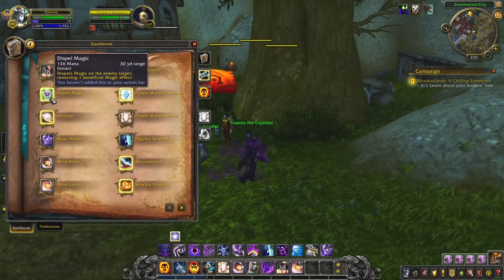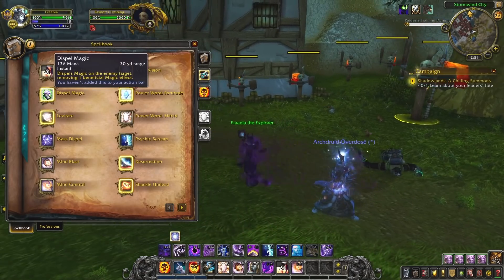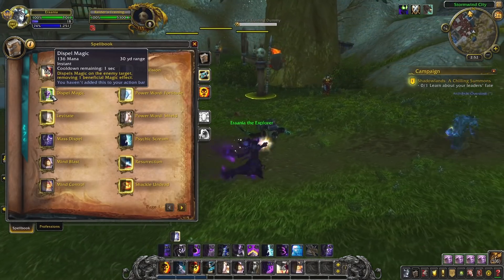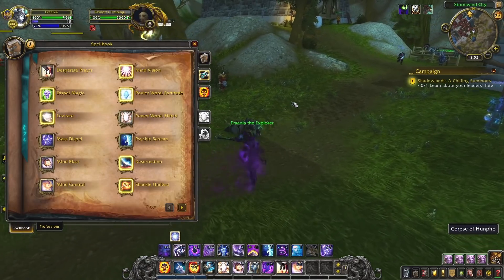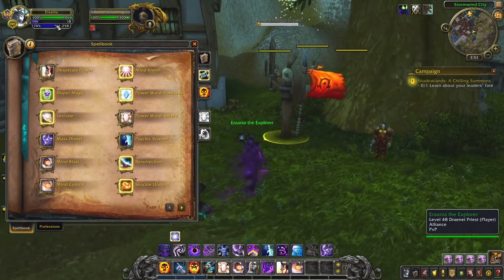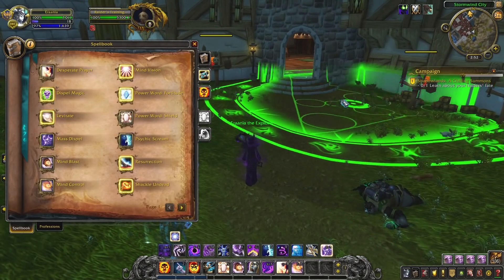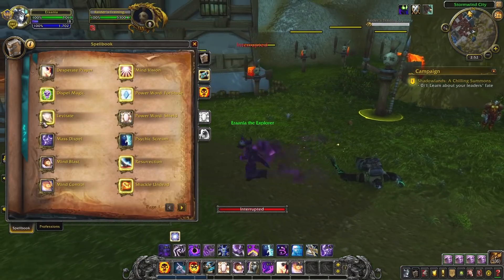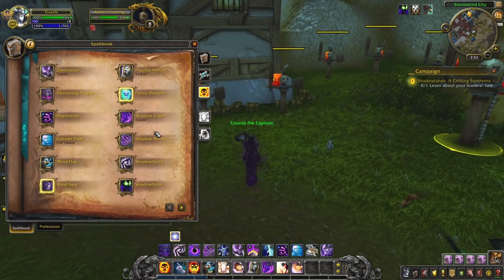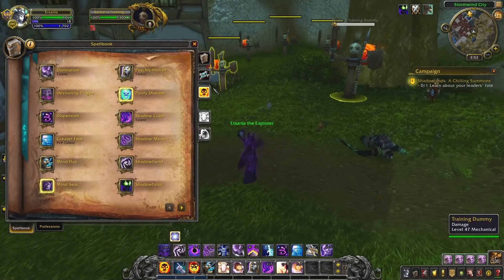They also have a Purge, so they can purge your healer or purge dots off themselves, and that costs them mana — roughly about 9% mana. You get about 9 or 10 dispels before you're completely OOM. While Insanity is the main resource for a Shadow Priest, you should also consider that eventually if they keep spending mana, they won't be able to do things like Mind Blast, Power Word Shield, or even Shadow Mend, which costs around 423 mana scaling up at level 60.